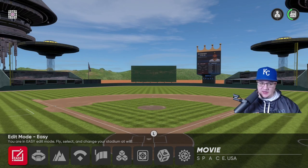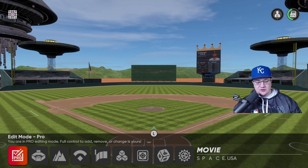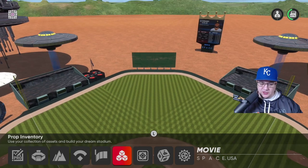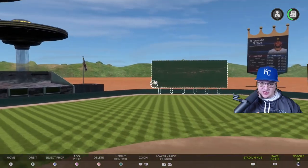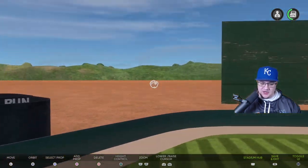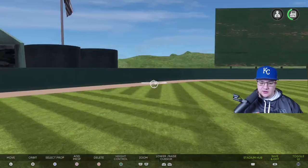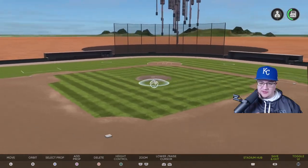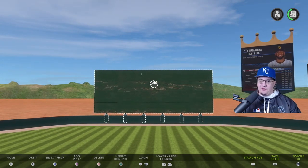Now let's get into the fun stuff — the props: the spaceships, scoreboards, and everything you see in the background. First, toggle over to Pro mode — it's not that much different, it just lets you place things where you want. Then head over to prop inventory. Also, if you get stuck on this screen and can't figure out how to exit, toggle to delete and hit the touchpad to pop back out. Note that you can't put anything on the field itself as that will cause problems.